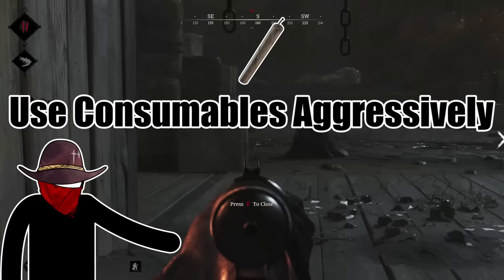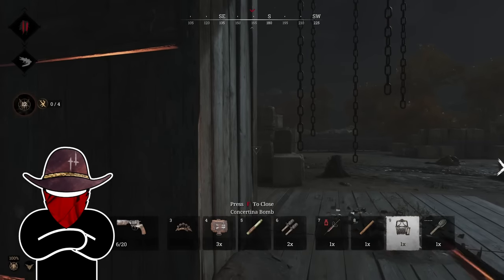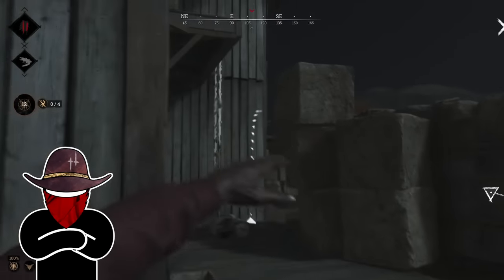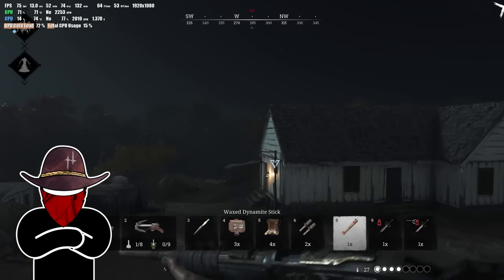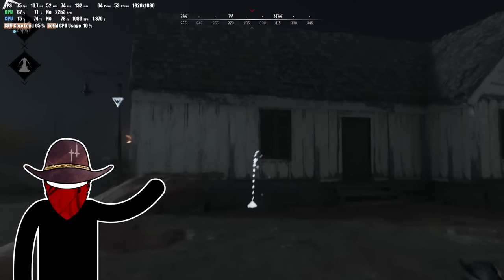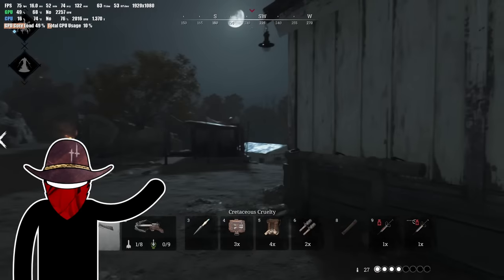Consider using your consumables more aggressively than being stingy about them. You're not going to use them in the best ways right away, and you'll probably waste some of them. But with patience and practice, using all your gear and traits becomes second nature. Until then, you have to be intentional in using them as often as you can — if you don't, you're never going to learn.